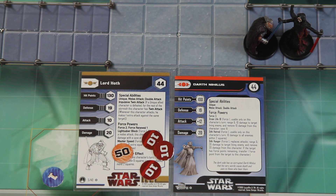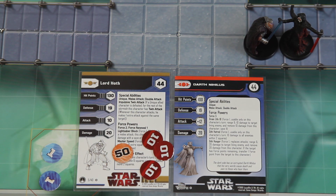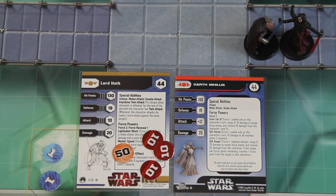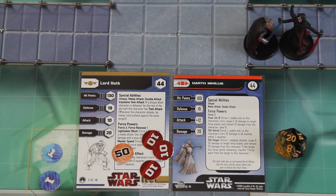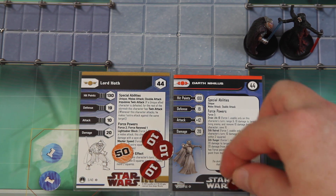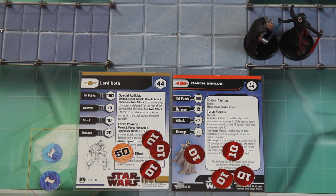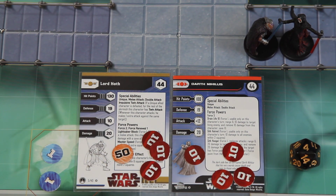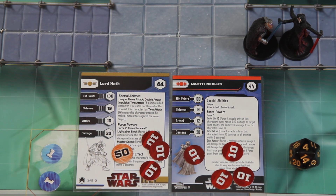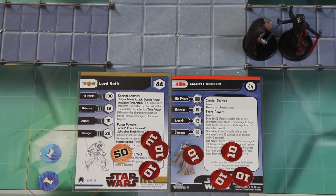Now it's Lord Hoth's turn. He gets his force point from activation and does a double attack needing 9s. Critical hit — rolls a 20 — that's 40 damage done. Beautiful. His second attack gets a 4 — miss. We're going to save the force points. Happy with that critical hit.